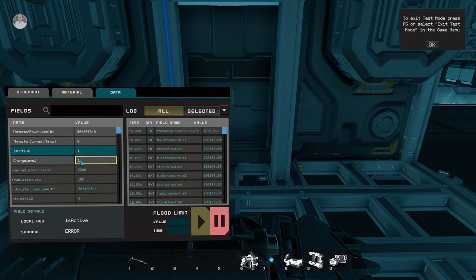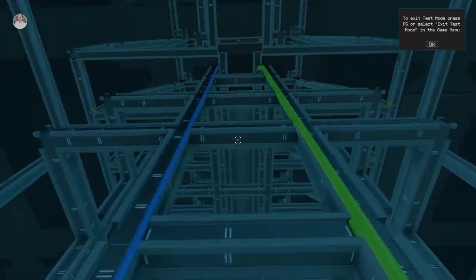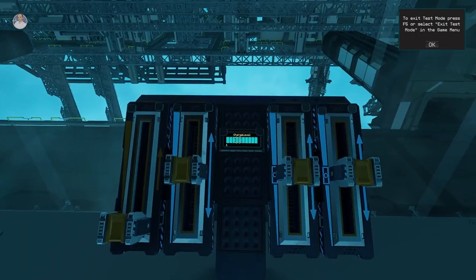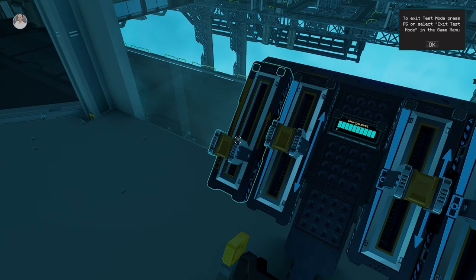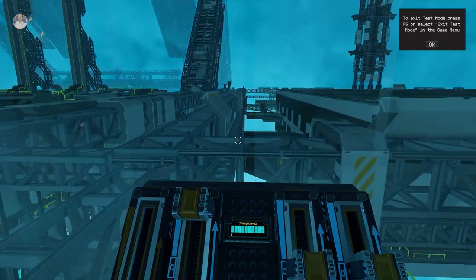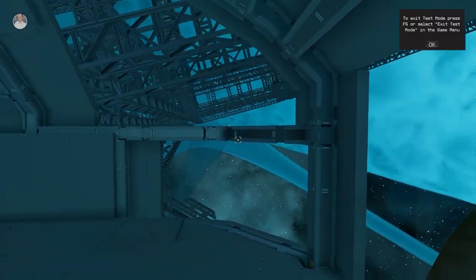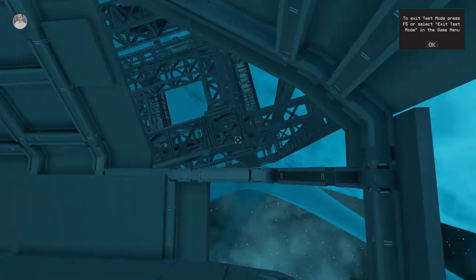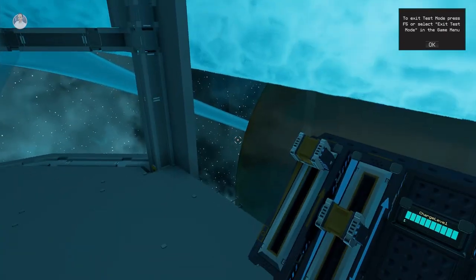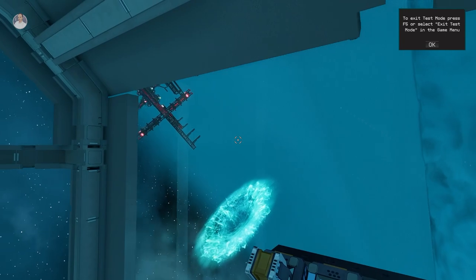Once the plasma thruster is activated and charging, it reaches a charge level of one before firing — don't bump it during that time or you get durability errors. I hop into the seat and she's flying, which is pretty awesome. The problem is I only have downward maneuver thrust at the moment and not upward, which is not fine. I need to sort that out. I can turn though — and this ship is actually very fast without the cargo crates loaded.